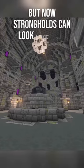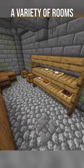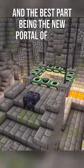But now, strongholds can look like this. Hallways are much more decorated, and there are a variety of rooms to find and explore. There's also an updated library, and the best part being the new portal room.